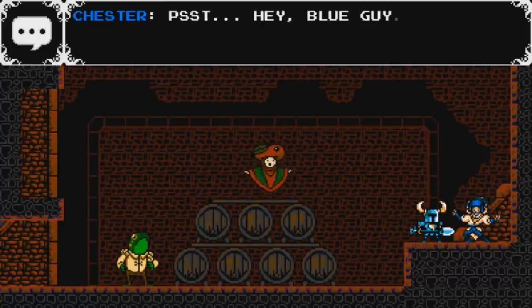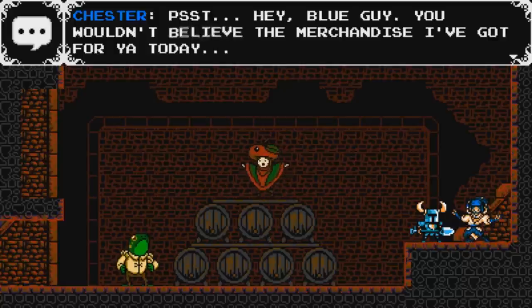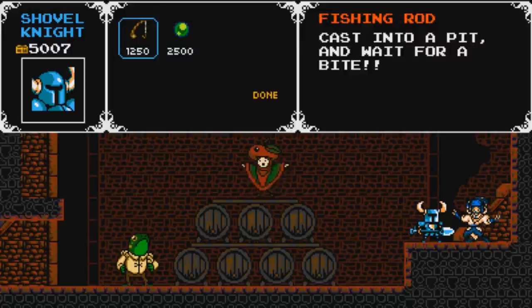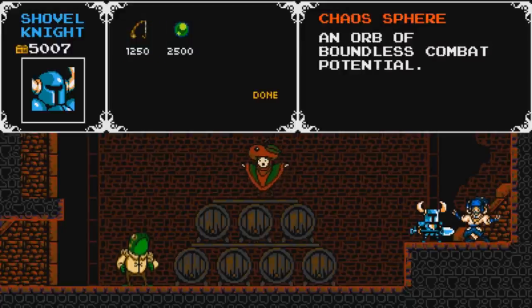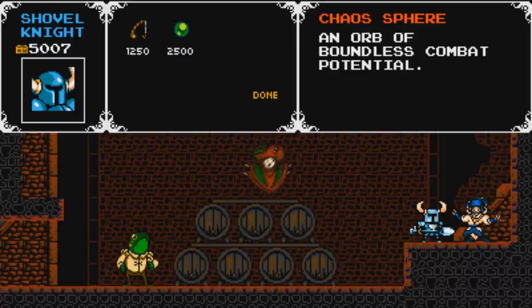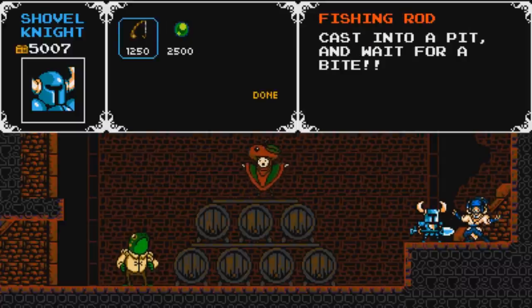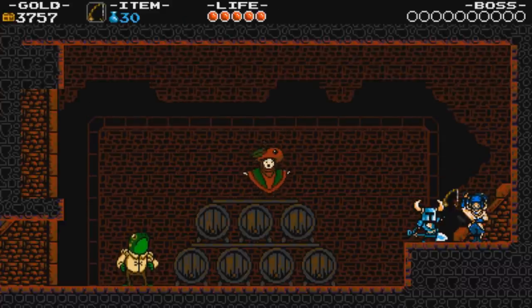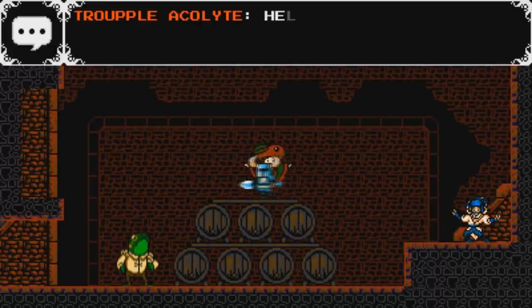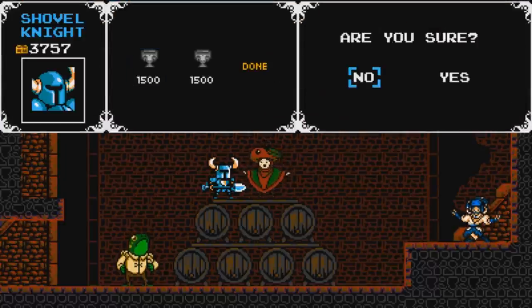This guy says: 'You wouldn't believe the merchandise I got for you today.' So we do have some things we can buy — we have a fishing rod and a chaos sphere. I need to get the fishing rod immediately, so let's go ahead and get that. I'll just get both chalices and we'll come back to the chaos sphere later. Think of chalices like the bottles from The Legend of Zelda — you can put stuff in them and use them during your adventure.